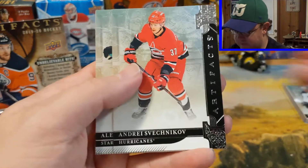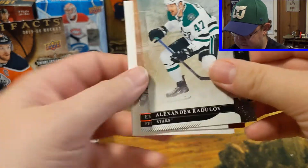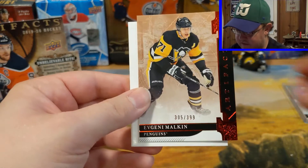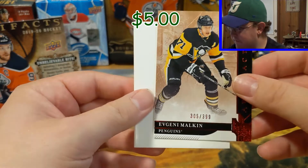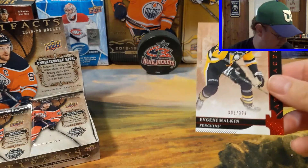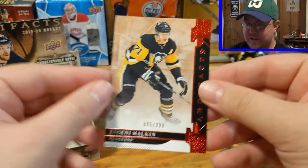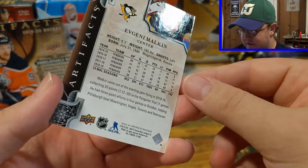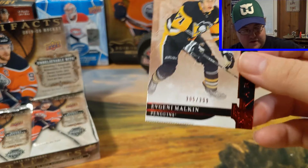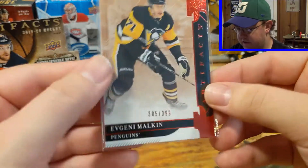So we have Gabriel Landeskog, Andrei Fechnikoff, Alexander Barkov, and we have a 399 of Evgeny Malkin — looks like Ruby. Sorry if you can hear my cats, they're going nuts right now. Evgeny Malkin Ruby — that's pretty good. All serialized cards automatically get my sleeve of approval, no matter what.